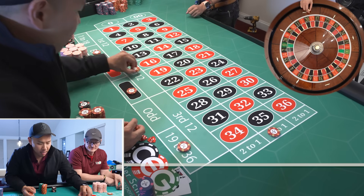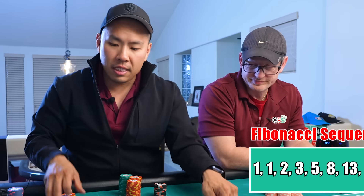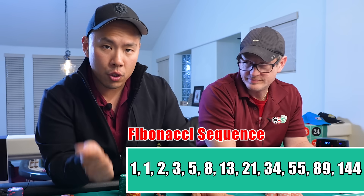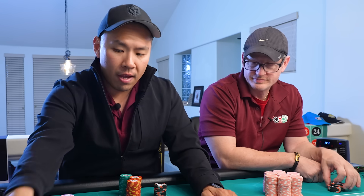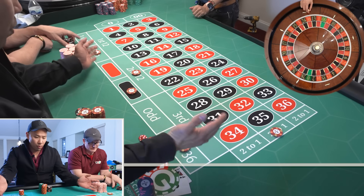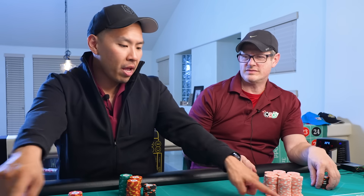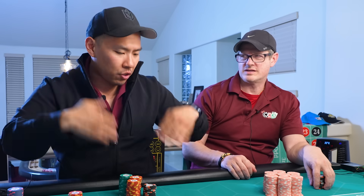10 on the second dozen. Now, on the dozens and the columns, you're going to do the Fibonacci sequence: 1, 1, 2, 3, 5, 8, 13. Compared to the original Martingale Lover, when we win, we're going to pull it down. Once it's all done, we reset. You just keep playing until you remove all of them, and then you start over again.